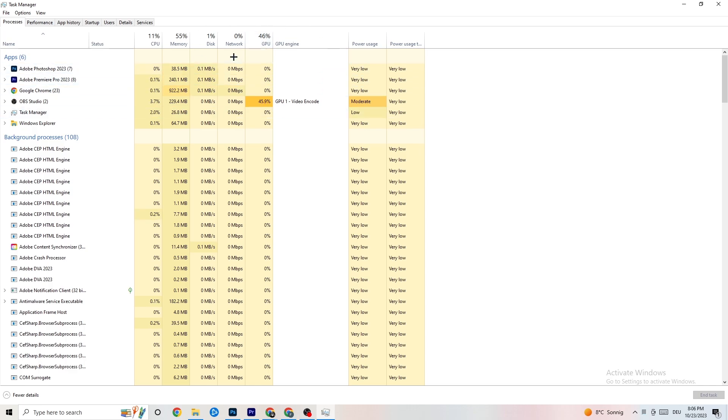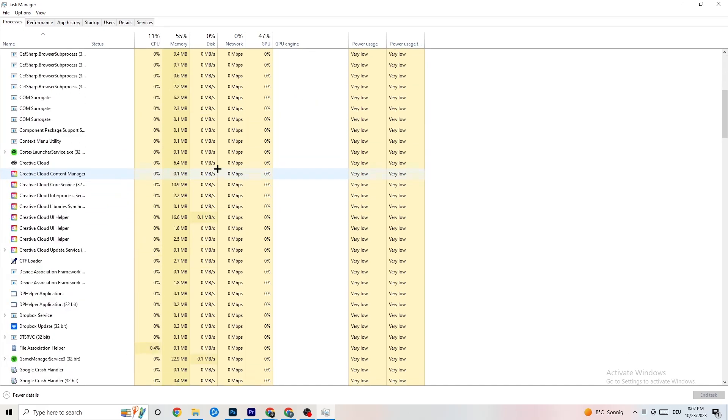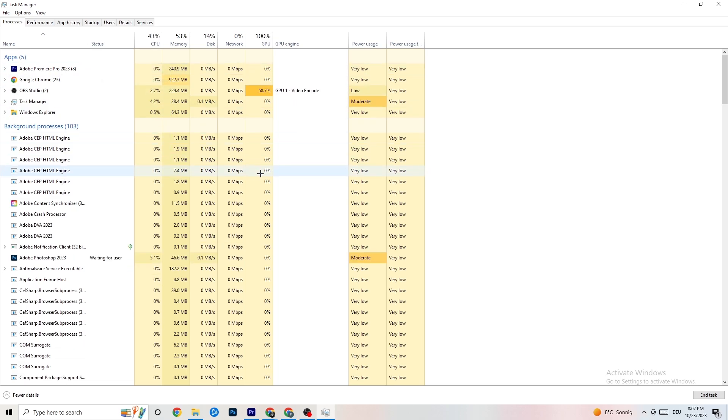End every single task that is currently using too much GPU or CPU. Focus on apps first, but also check background processes — if any background process is using too much CPU or GPU, end those too. Right-click the process — for example, Photoshop in my case — and click 'End Task.' Repeat that for every program showing high usage highlighted in dark yellow or red.